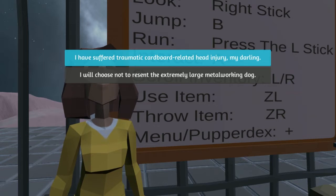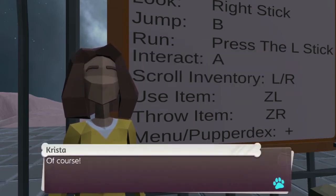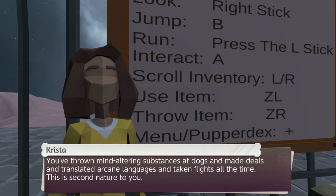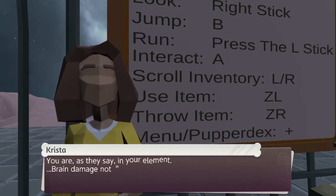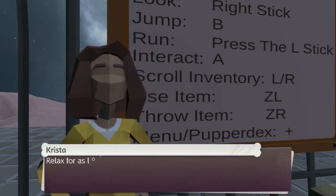'I have suffered a traumatic cardboard-related head injury, my darling.' 'I will choose not to resent the extremely large metal working dog. Of course — you've thrown mind-altering substances at dogs, made deals, translated arcane languages, and taken flights all the time. This is second nature to you. You are, as they say, in your element — brain damage notwithstanding.' 'Yeah, I'm probably not suffering from catastrophic brain damage.' I'm glad he has the same level of sarcasm — always putting 'yeah' in front of something.